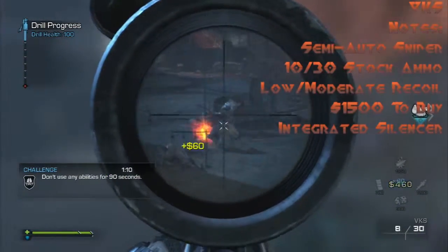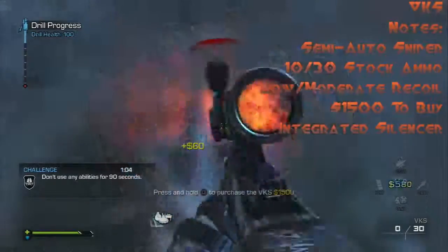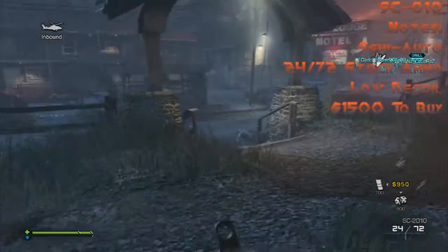Next we've got the VKS, which is a semi-auto sniper with an integrated silencer. It's got low recoil, only 10 rounds per mag and 30 stock ammo, and it's 1500 to buy, so not that much.